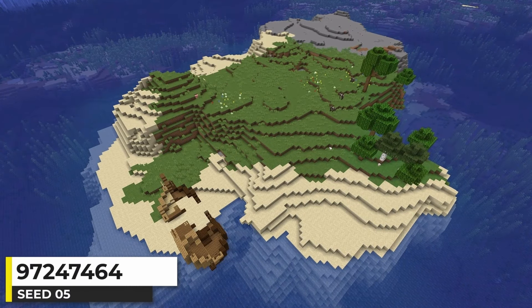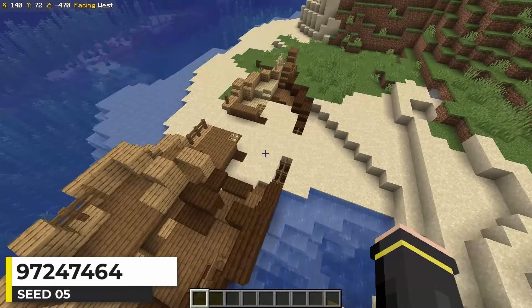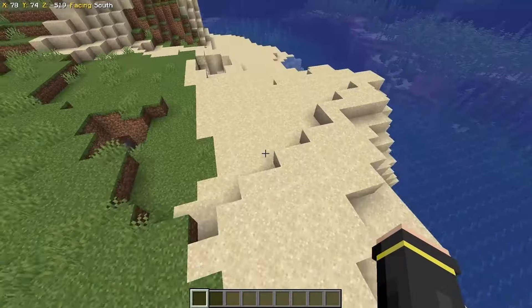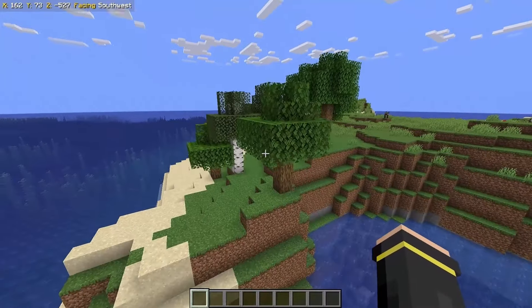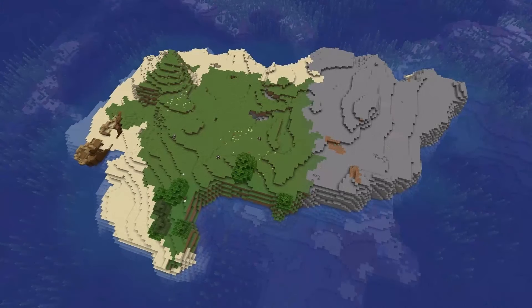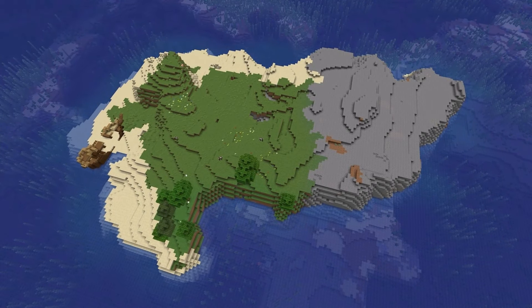A ship crashed into this Minecraft island and over time has been buried a bit by the beach sand. The island is made up of plains, beach, stony shores, and a small forest. The shipwreck gives a feeling of being stranded on the island. So what's your plan for living here?